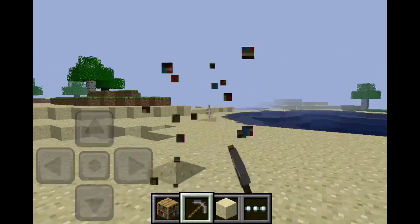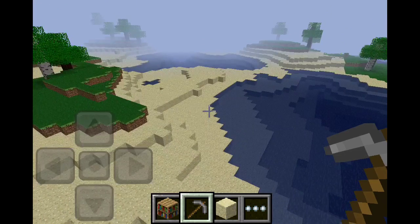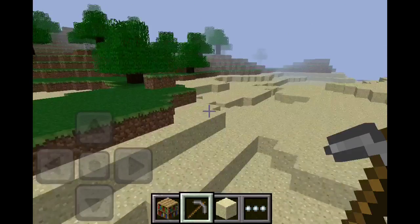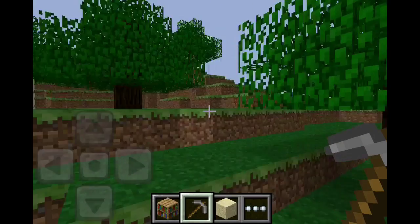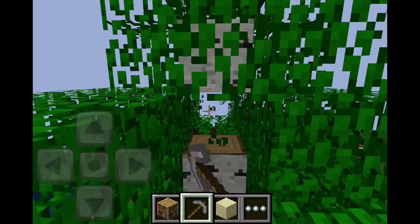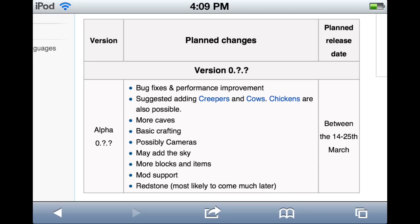For flying, I tap the middle button and slide up to go up, and slide to the bottom button to go down — you have to slide it, don't take your finger off. I'm not a huge fan of creative mode, I just play survival because that's the only fun thing. Well, that's basically it guys, I'll see you later.